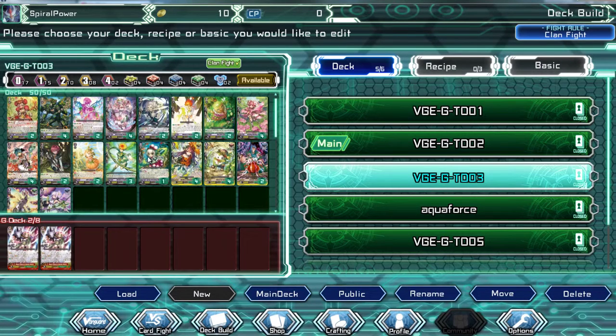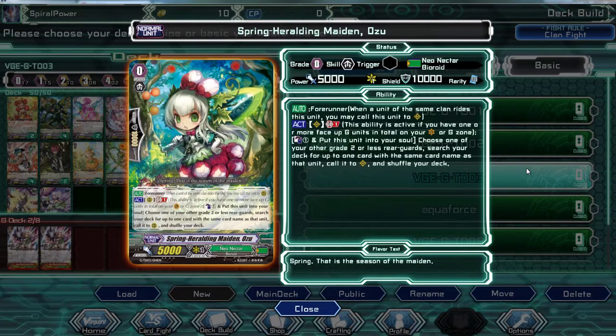And how about the starting Vanguard. Put this card into your soul and also pay one Counter Blast, for one Generation Break. Choose one of your other rear-guards — search your deck for up to one card with the same name and call it to rear-guard. Shuffle your deck.